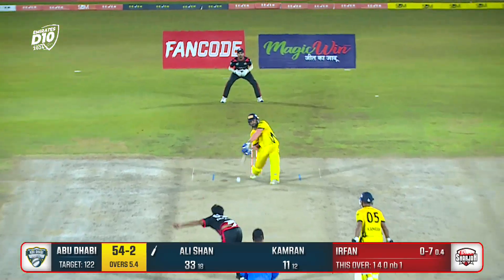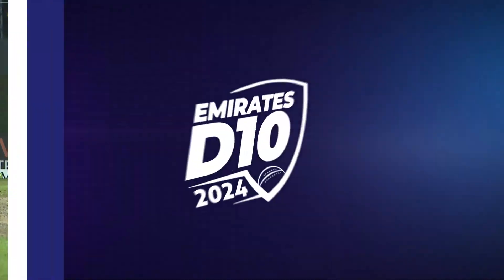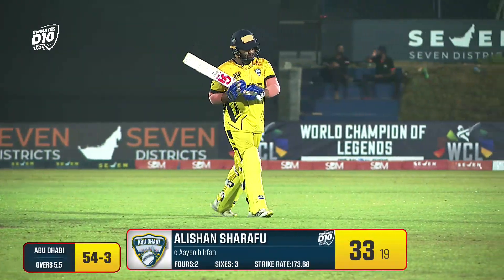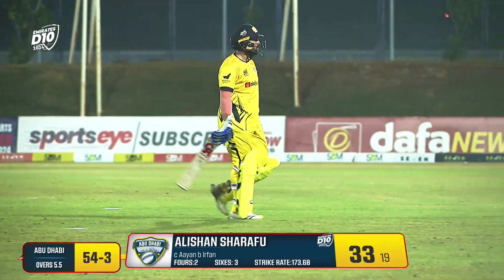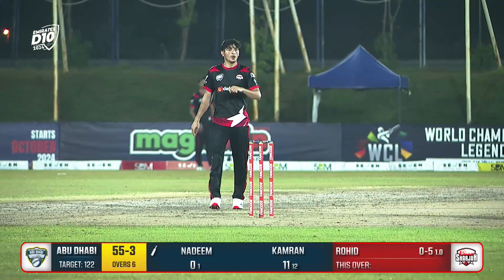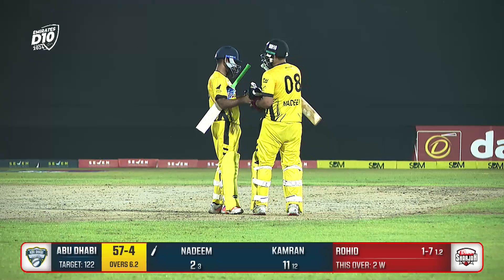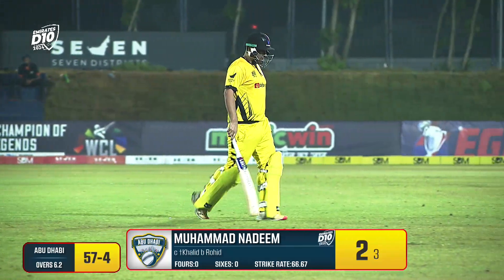Only seven runs conceded. Lofted straight and Ayan of Zal Khan takes the catch — the killer blow has been struck. That is a massive blow. Alishan Sherfu got that from the middle of the bat with no elevation whatsoever. Ayan of Zal Khan, a safe fielder, is not going to drop that. Good innings by Alishan Sherfu but his presence was required — he goes out scoring 33 and 19 with three maximums and two fours. Abu Dhabi 54 for three. Edged and taken again — beautiful delivery from Rohit, another one bites the dust. Perfect delivery, short of a length, just lowering his pace, the ball holding up into the wicket, easy catch behind the stumps. Khalid Shah takes that cleanly. Nadeem, a destructive batter, couldn't really get going — not a very good tournament for him, scored just two in three deliveries. Abu Dhabi in a lot of trouble at 57 for four.